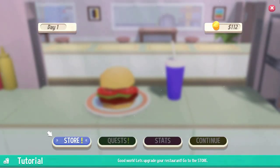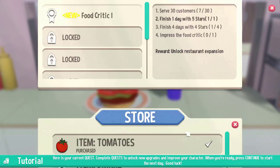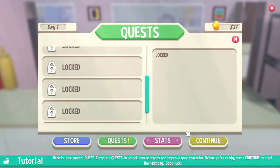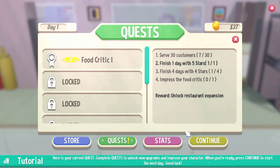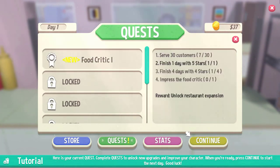Hey, we made some money! We made $112 — first day, seven served, zero left. We earned a 12, five-star restaurant — yeah, five-star burgers! Are we gonna use our Overcooked name? Hey, don't just buy stuff — well, that's the only thing we have. We might not want to buy that yet. We're a team — we have to invest in this restaurant as a team. We have a quest right now for the first food critic. We need to get 30 customers and we only have seven. Four days with four stars, and finish one day with five stars — we've got that. Finish four days with four stars, then impress the food critic.